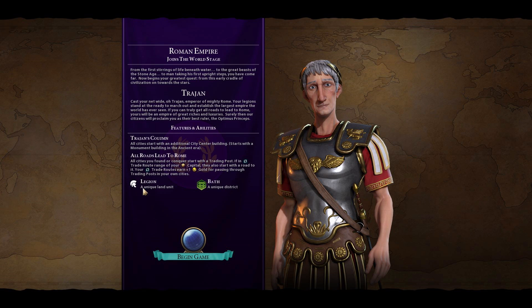Rome also has a buffed-up Legion land unit as a special unit, and then the Bath or Bathhouse, which is a unique district that replaces Neighborhoods. What I'm going to do with the Roman Empire is focus on being very aggressive, even in the early game — we will be going for a domination victory. In my previous Let's Play as Brazil, I went for a different victory type. This time we're definitely going for domination and we're going to try to take advantage of how quickly Rome can spread.